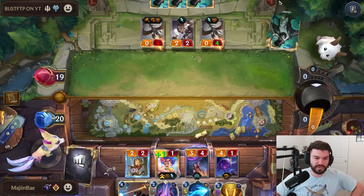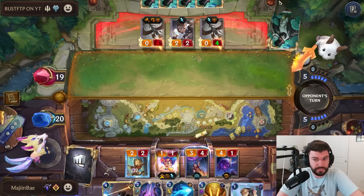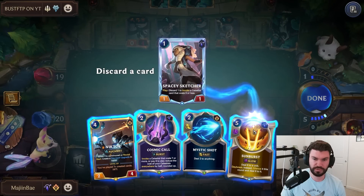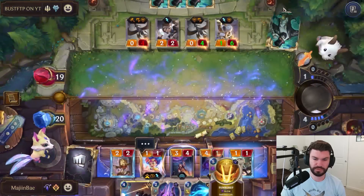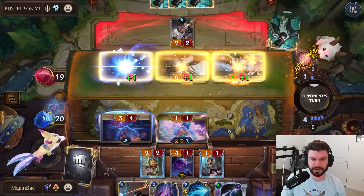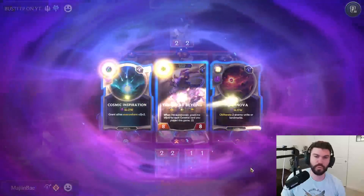We're at seven — doesn't look like we're going to be able to get there unless we get priority and play Spacey Sketcher, then we get there. Interesting. Ditch Sunburst. Double stun — I have to cash in Cosmic Call, which sucks. I paint Sparkle Flies. Invoke — oh, that's good stuff.